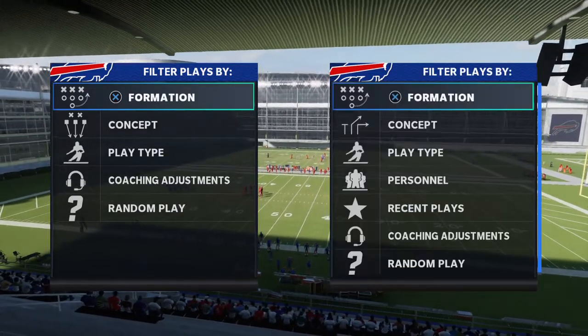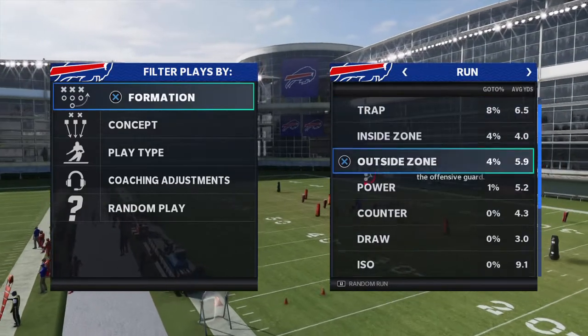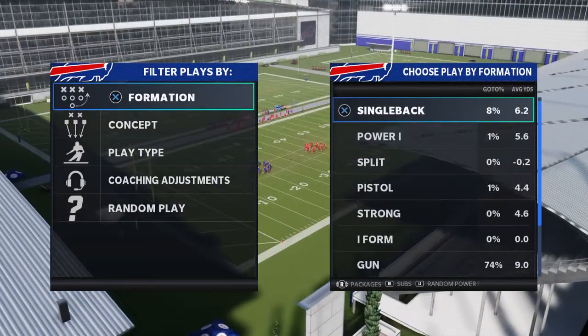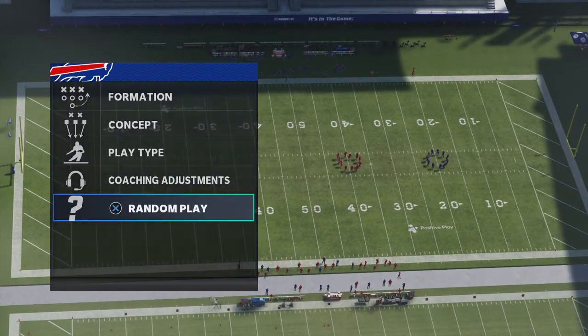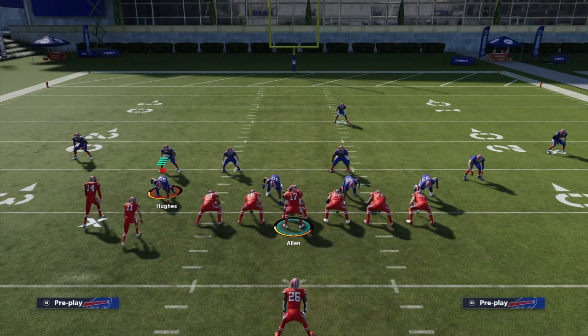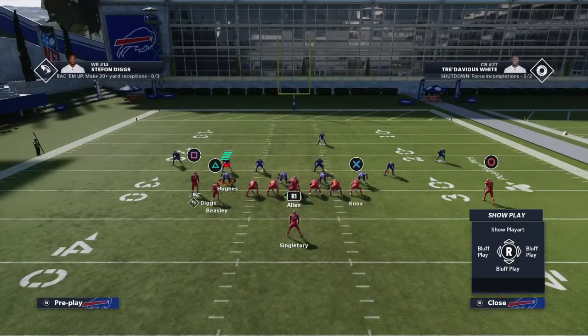I recommend creating your own playbook specifically for the stretch play, because for some reason it's not in a lot of playbooks. Coming out in the Doubles North — one of my favorite single back formations — you can take it as a passing or running formation. Here's where I get in depth with play calling: I want you to have a few different options. Don't pick a run play that's already in your audibles.